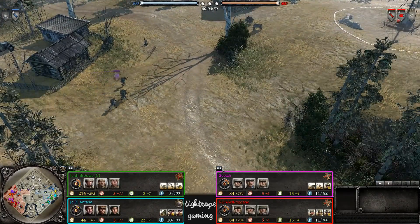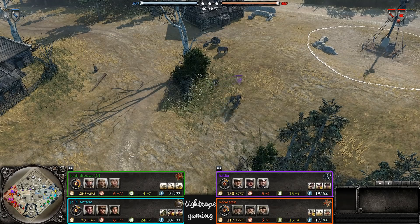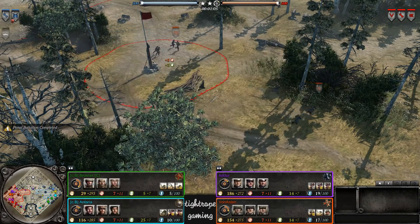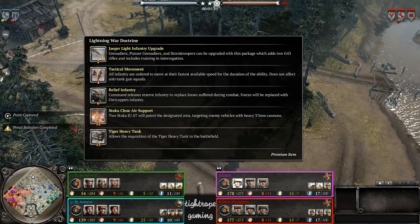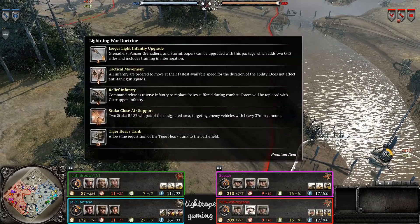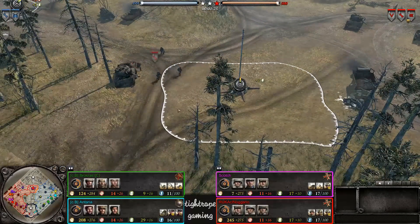On the left we have Isildur as OKW with Breakthrough, Special Operations, and Luftwaffe Ground Forces. Von Asten is also OKW with Jaeger Infantry, Blitzkrieg, and Jaeger Armor. Scotch as the Ostheer with Lightning War, Elite Troops, and Jaeger Armor, and finally Nagano with Jaeger Armor, Lightning War, and Jaeger Infantry.